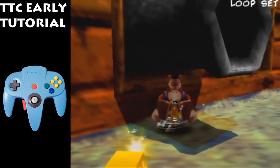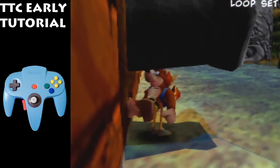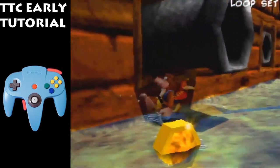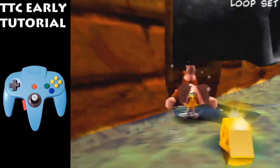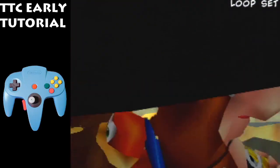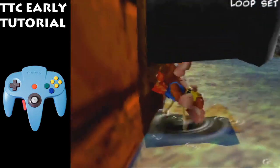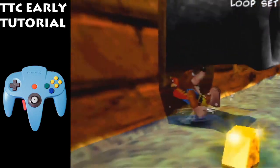The other thing is you want to make sure to flick the joystick and tap A at the same time to clip. You don't want to hold the joystick and mash A — it doesn't give you good results. You want to flick the joystick and tap A at the same time.